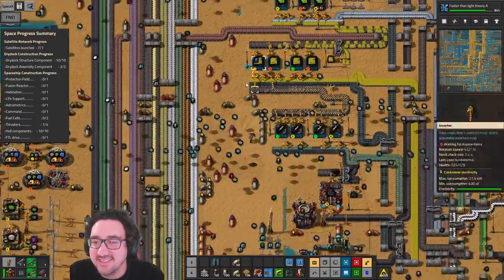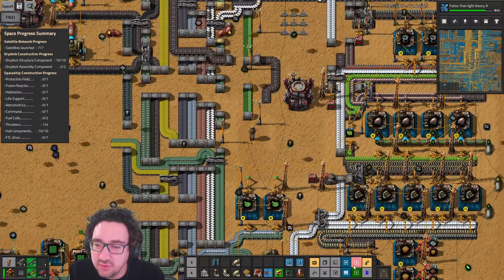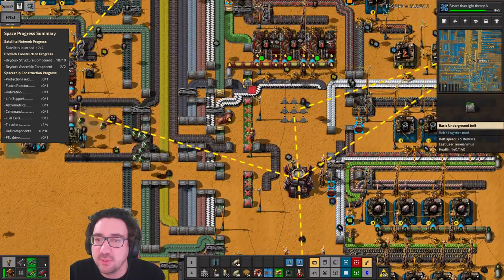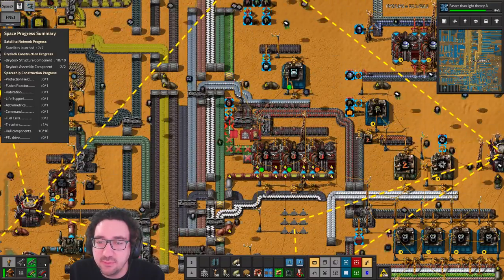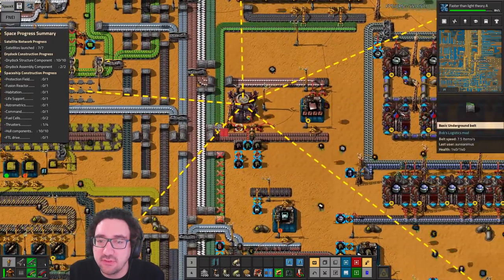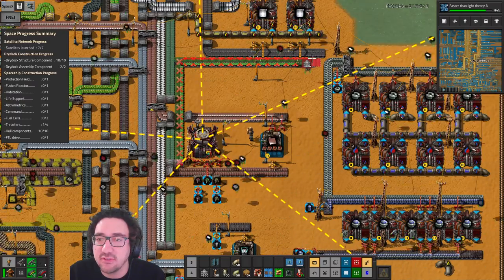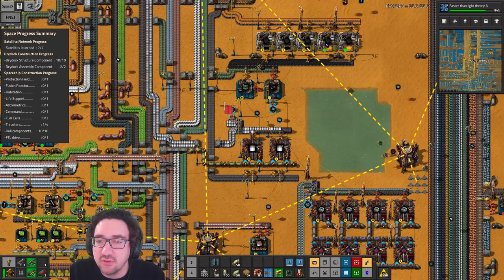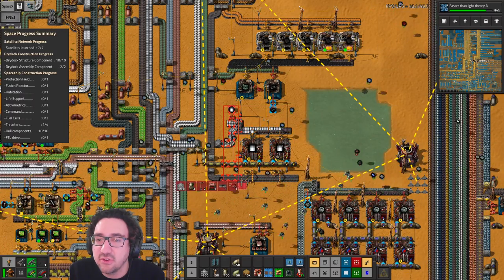Now we have some room to get the loop through here, which is nice. We're still making some solar panels here — that's cute. Let's see, we can clean up these guys as well — let's just go ahead and do that. It's gonna free up a nice amount of space. I'm less worried about UPS but it can't really hurt to clean up belts for stuff we're not using anyway.